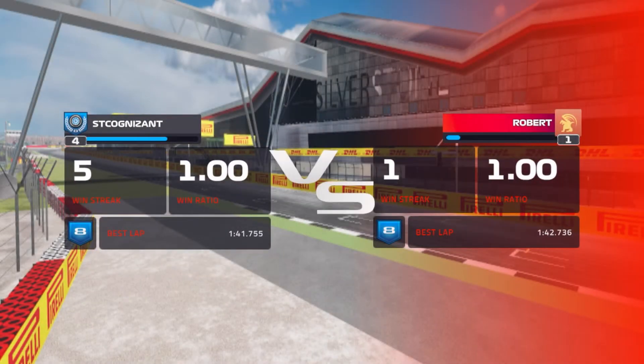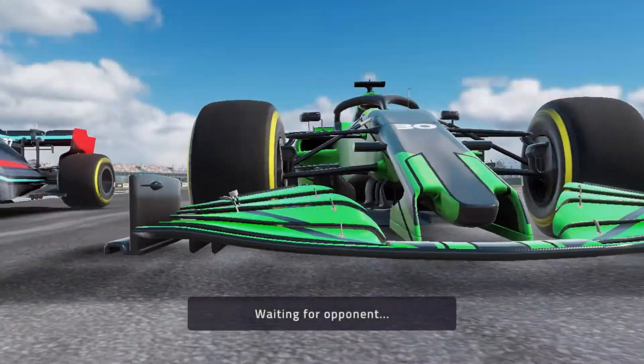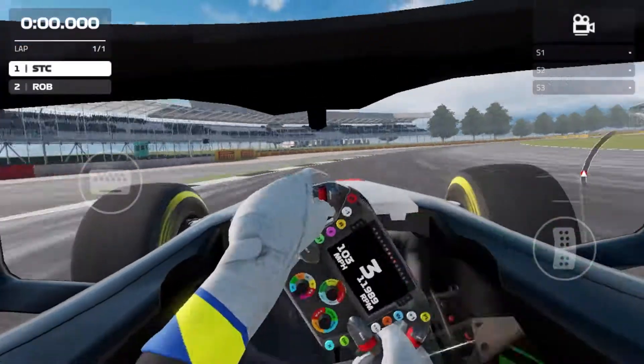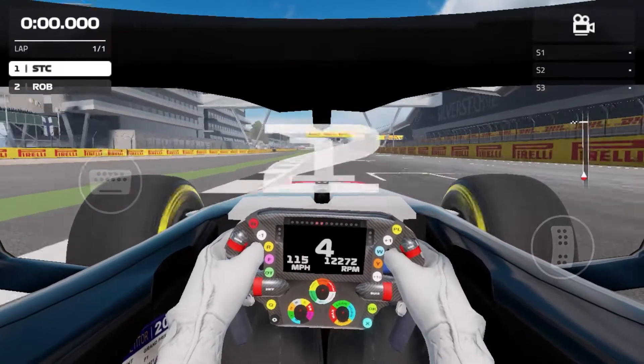For our first duel, we are racing a guy named Robert around the Silverstone circuit for one qualifying lap. This is a circuit that if you watched in the previous video — spoiler alert — it was really fun. So here we go as we hit down towards the main straight.